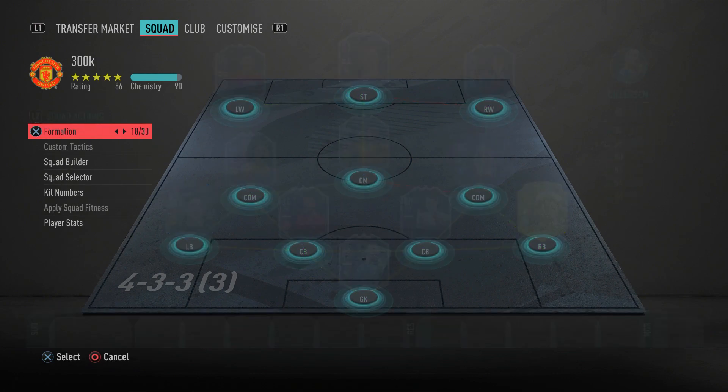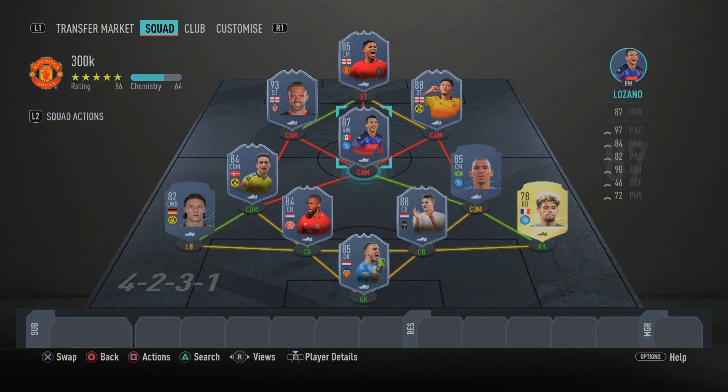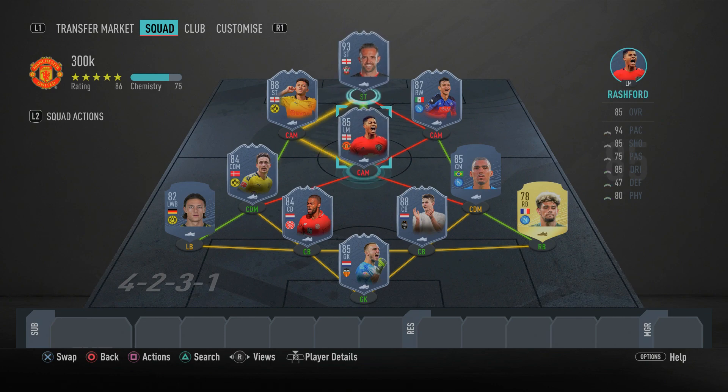Now I'll quickly show you the formation to switch to in game — it's the 4-2-3-1. You'll have Danny Ings up top, Marcus Rashford out on the left, Lozano out on the right, Jadon Sancho in the central CAM spot, then Allan and Delaney as the two CDMs, and the defensive lineup stays the same. Let me know your thoughts on this insane 300K team in the comments — give it a rating out of ten. I personally think this team is absolutely insane and you'll destroy opponents with it.